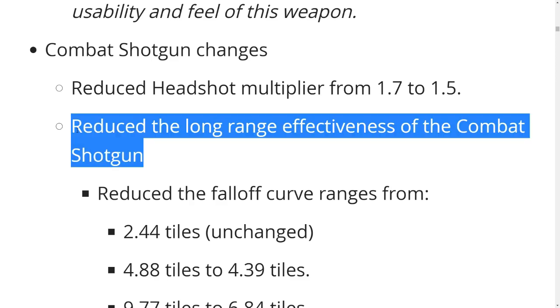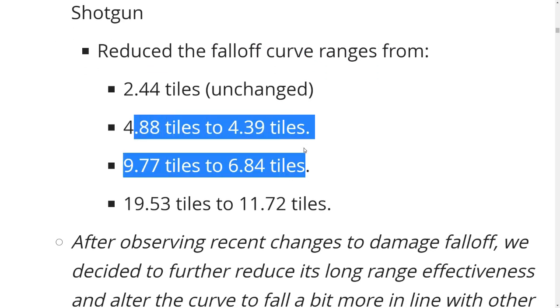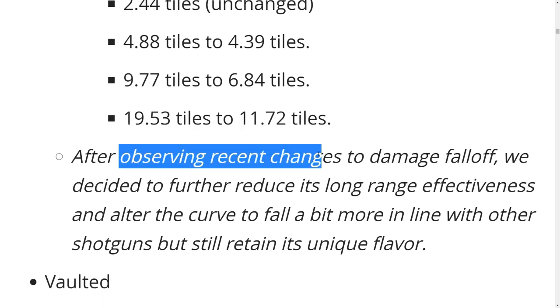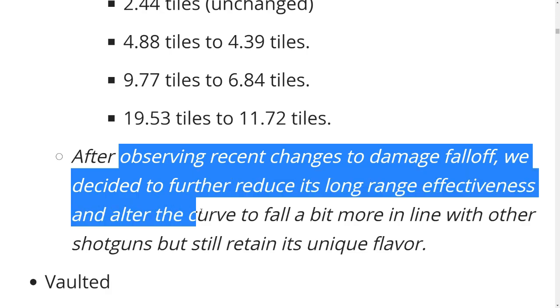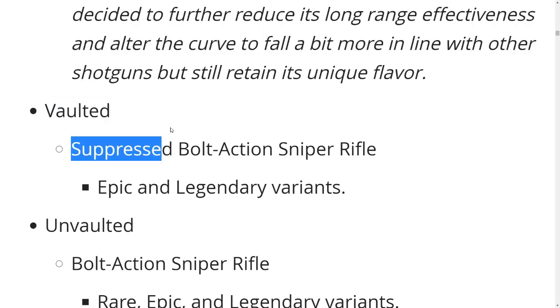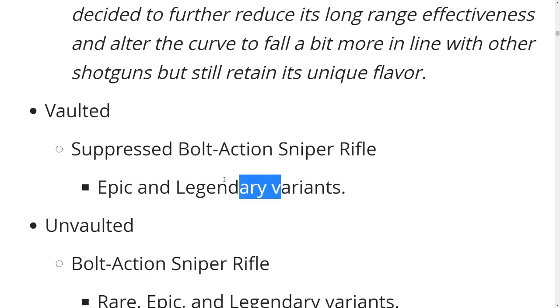They've reduced the fall-off curve ranges — basically all the range has been reduced. They had the range from 20,000 down to like 11, that's crazy. After observing recent changes to damage fall-off, they decided to further reduce its long range effectiveness and alter the curve to fall more in line with other shotguns. Also vaulted: the suppressed bolt action sniper rifle — wow, they vaulted the suppressed sniper, that's so weird.